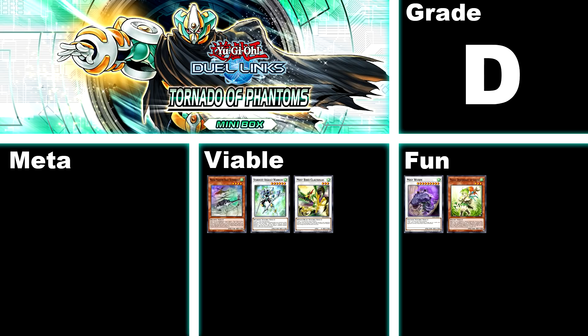The 33rd box is Tornado of Phantasms, D. Unless you are already building Mecha Phantom Beasts, which are already a pretty average deck, there's nothing in here. You won't even get all the cards required to play Mecha Phantom Beasts from this box, so this is an easy skip. The box gives you Stardust Assault Warrior and Mist Bird Clausolas, but both are pretty niche. Even the Gusto cards leave you with an unfinished list. The absolute only saving grace for this box is Mistworm, as that's a cool card. Skip this box.